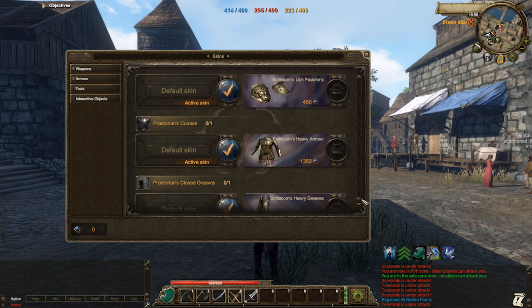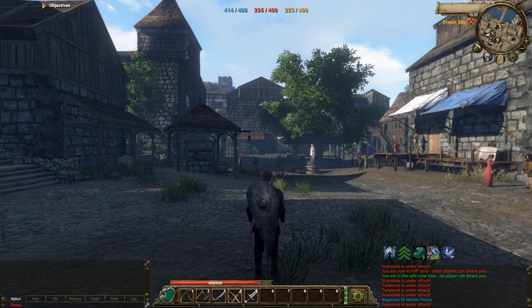To access the game store, press K on your keyboard. Here you can buy ambers which are used to buy items, skins and heraldry symbols.